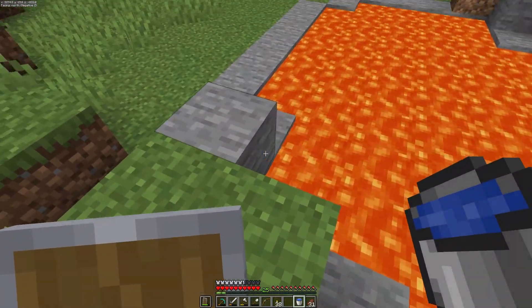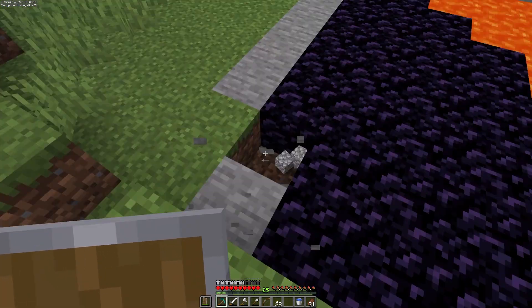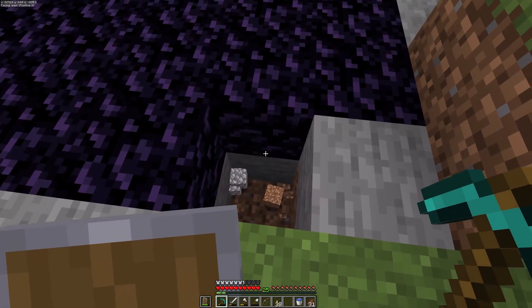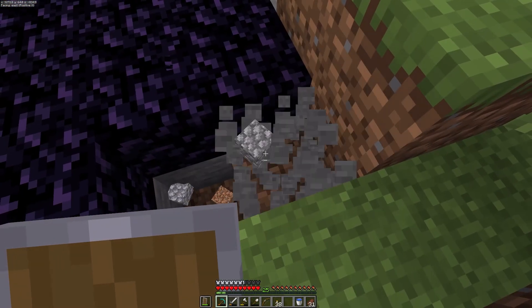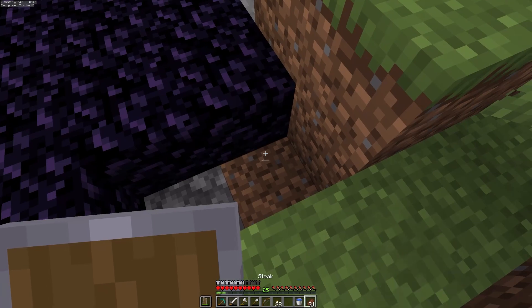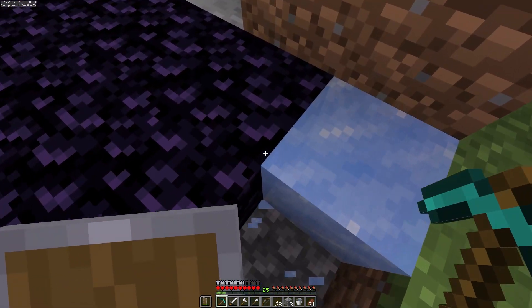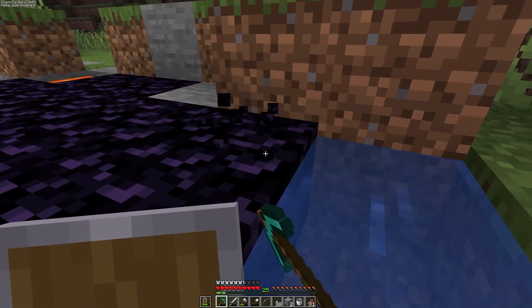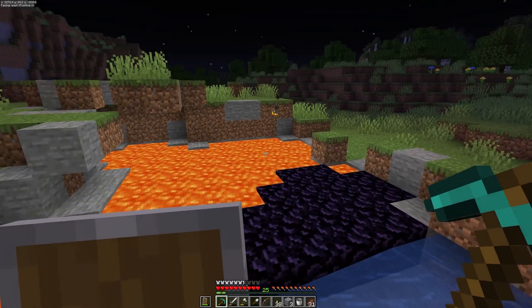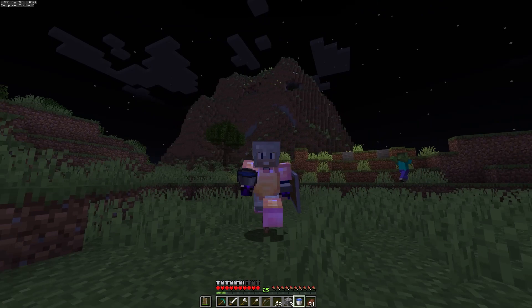Found lava! So we're going to have to do the very slow mining. I'm just going to hope there's no lava underneath these so I don't have to worry about them falling down. For safety, we'll leave some water there and just start here. This is going to take a while — but we got 12, it should be enough. Let's go get this portal lit.